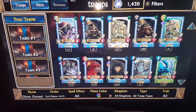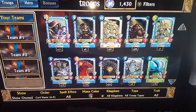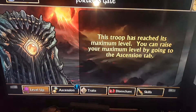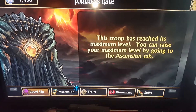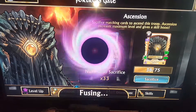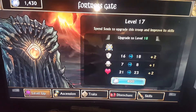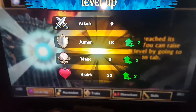So that's just a little key pointer that'll help you out with powering up each of your characters. When you collect more and more cards — for instance, this troop has reached its maximum level, again Colin's profile so it's not very high — but when I go to Ascension I can bring that up, and then back to level up I can get that up to level 18 now. And that is what I meant by fusing them.